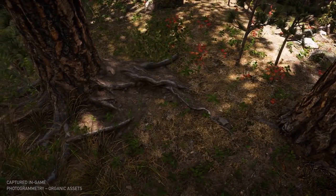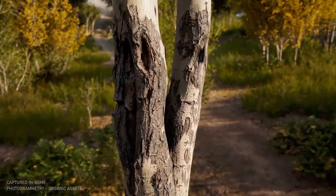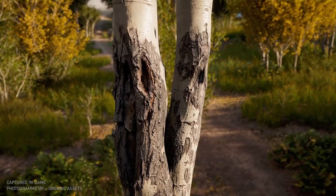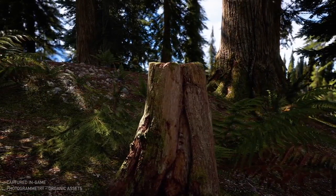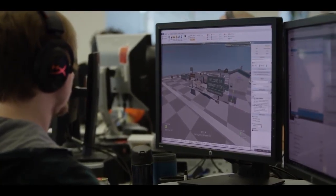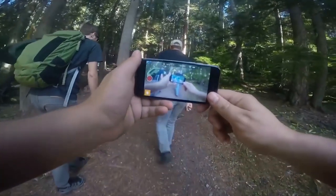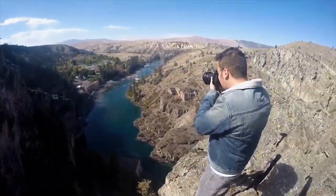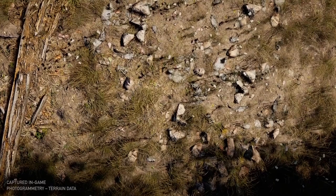Photogrammetry was a technique that we really had to use in order to get that extra detail and realism in our assets. What photogrammetry is, is that you take pictures around a certain subject — you go all around it — and it takes all the data from all the images and creates a 3D object, which you can then take into your engine and transfer into the game. So for us it was really changing the way we worked. Being in Montana was a perfect opportunity for us to do photogrammetry. We were already there taking pictures of the environment, of the scenery, of how things grow, and the results are gorgeous.